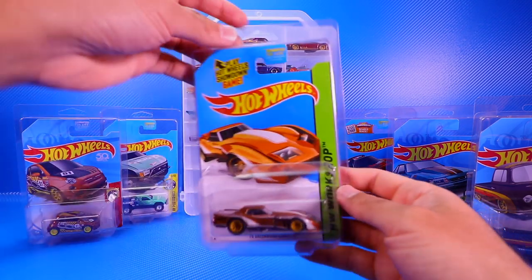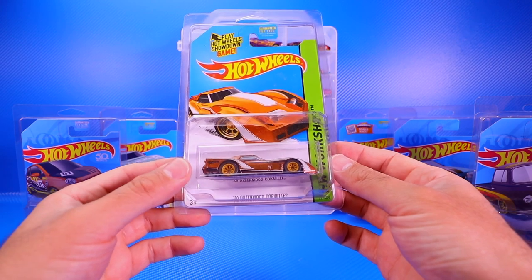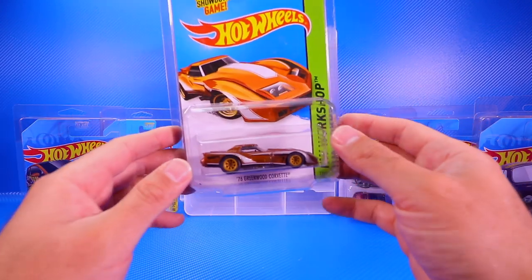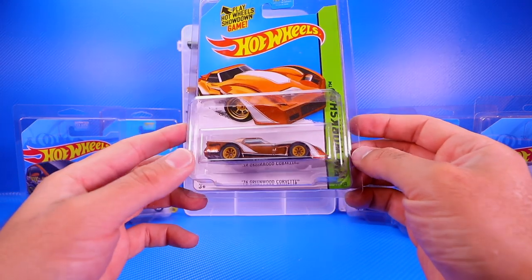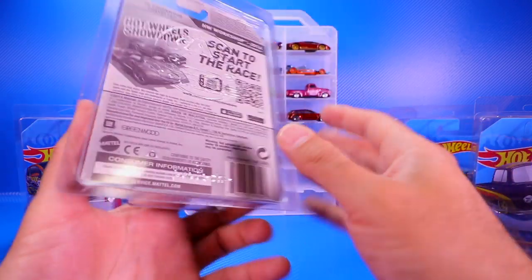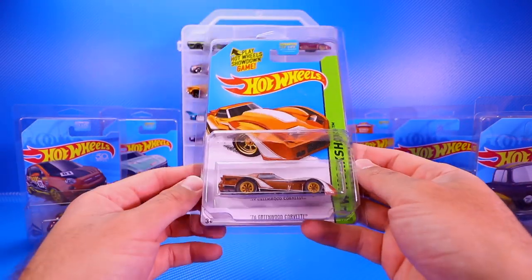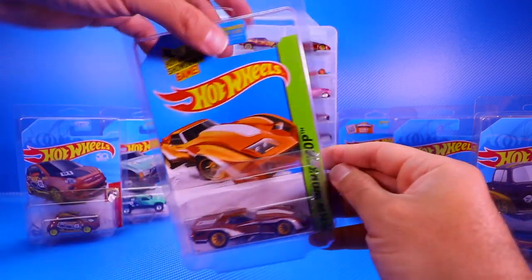Next we've got the Greenwood 1976 Corvette. I really like this casting — it looks super cool with the Greenwood kit on it. This one is dated as a 2013 casting, so it's either a 2013 or 2014 Super Treasure Hunt. I think I might have gotten it in a mystery box.